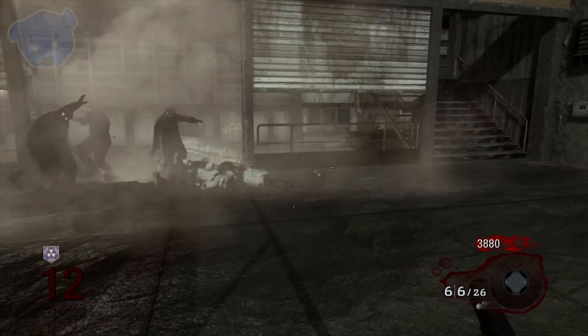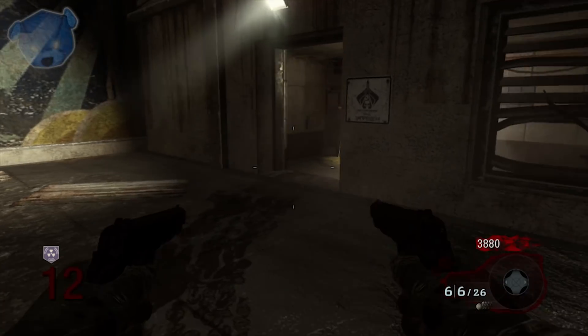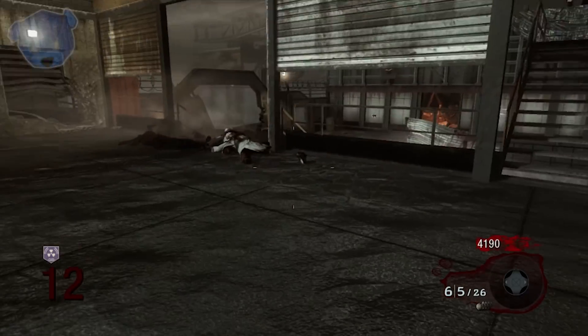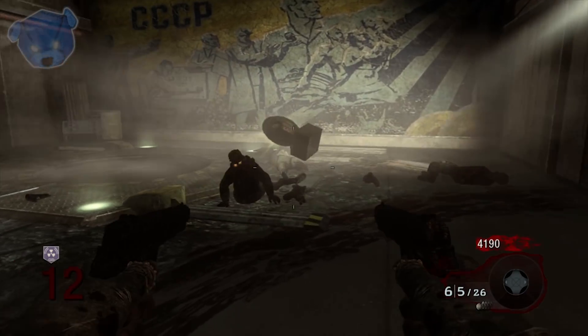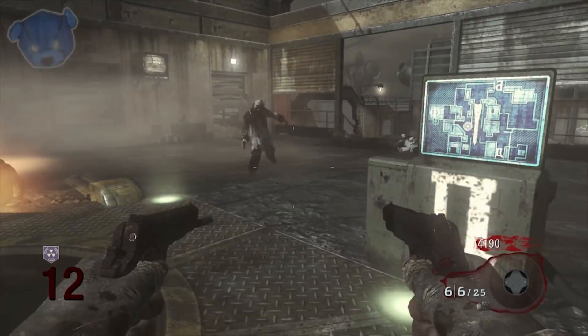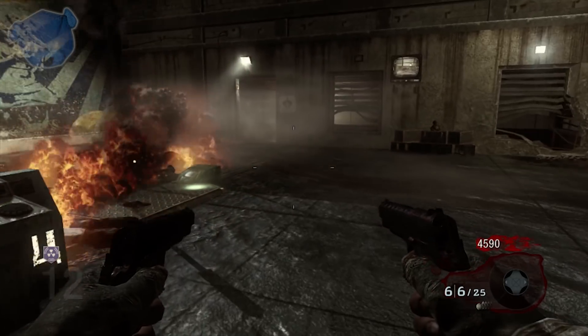I really enjoy Ascension for that reason — it gives me a chance to get to higher rounds. That's what I love so much about PhD Flopper: it's a perk that gives you many assets and improves diving in general. Whereas diving would take a while to get back up and zombies would swipe you down fast, you have that explosive damage to give you time to get out of there.